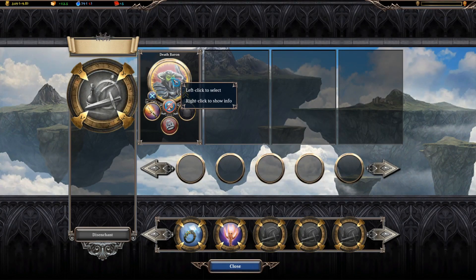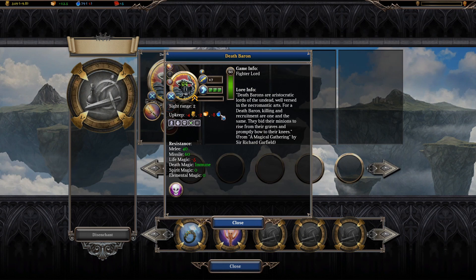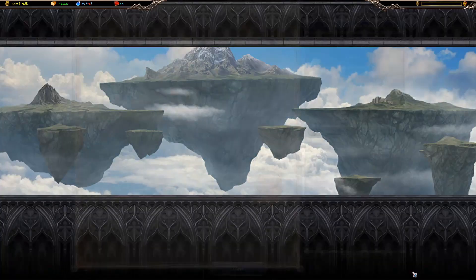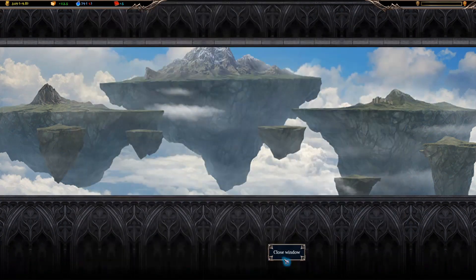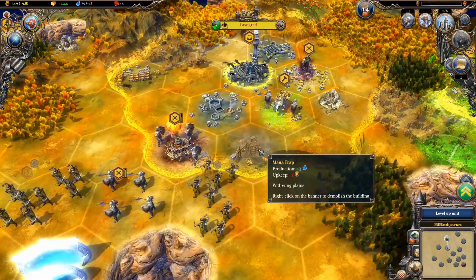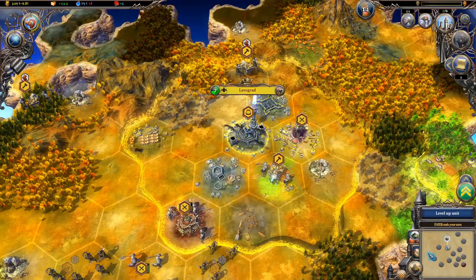Mana's in the negative now because this guy's upkeep includes 8 mana upkeep. My god, that's a problem. Did I build the mana trap already? It hasn't completed yet, so I'll go up to plus 2 when that's done at least.